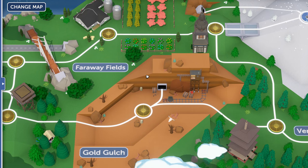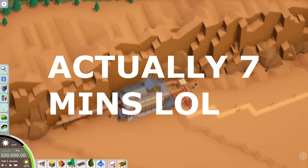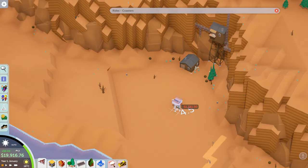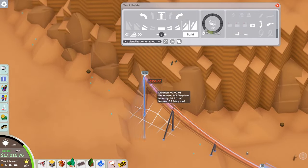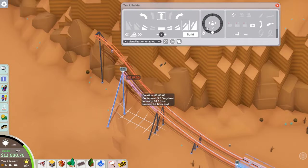Nine minutes and thirty seconds in, we're finally getting into the proper timelapse. The first thing I've done is remove the coaster already in the park because I wanted to put in my own steel coasters - notice the plural - we're doing dueling coasters.